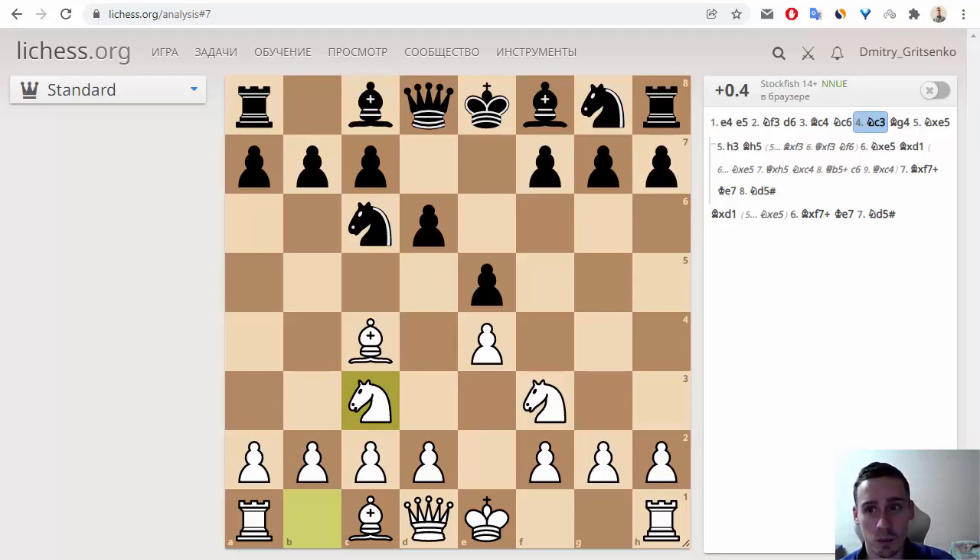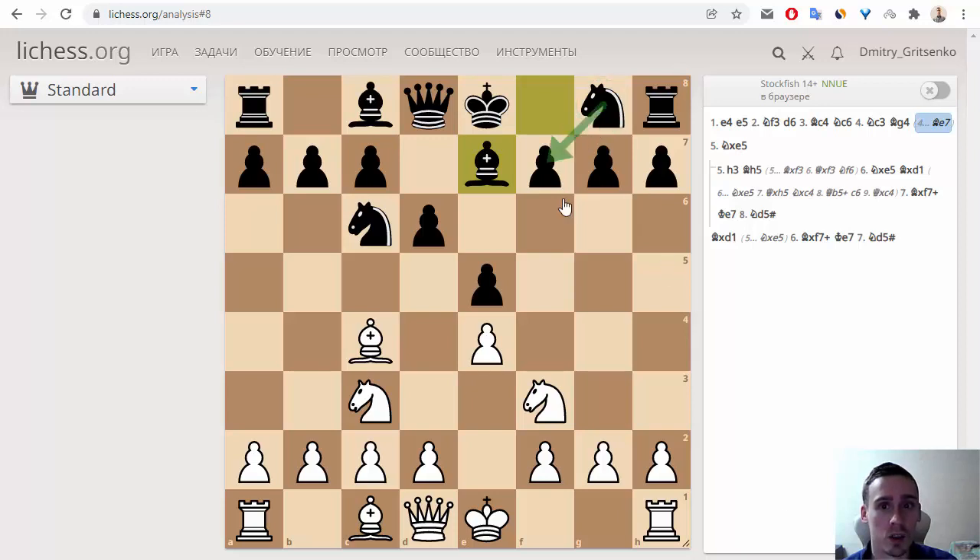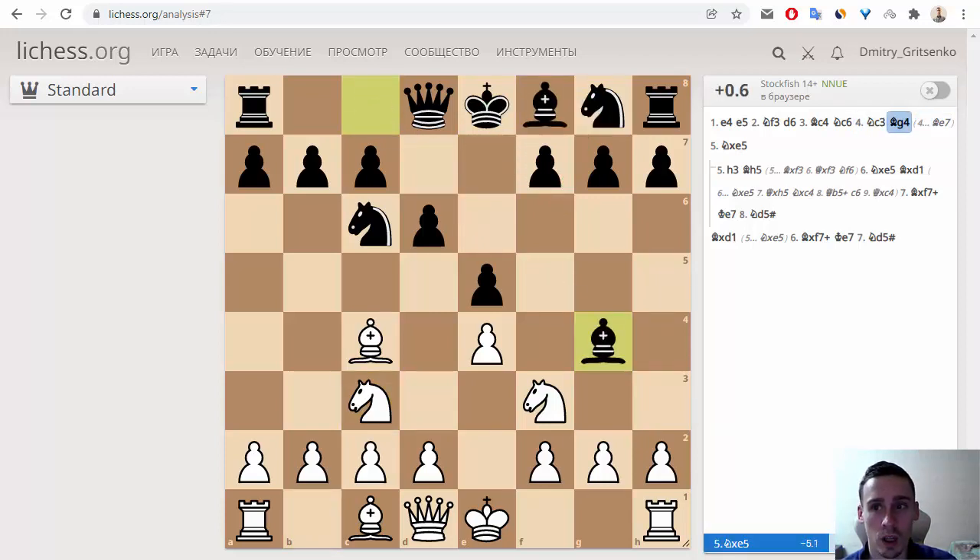Then Saint-Brie plays Bg4. This is not the most powerful or most common move at this moment. I think black must play, for example, Be7, and then Nf6, and then castle kingside, and maybe then Bg4. Bg4 at this point is not a mistake — it's not the most powerful move, but it is a normal move. This is the key moment of the game, and the most powerful move here is pawn to h3.